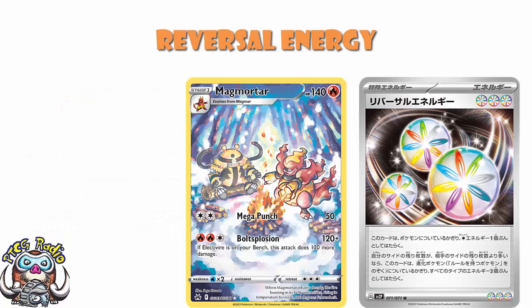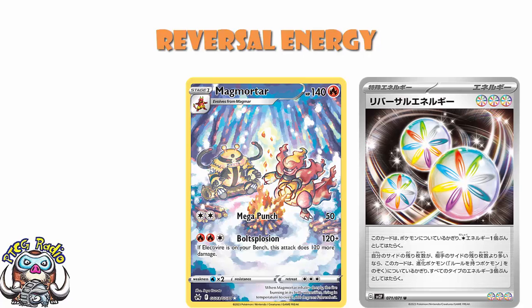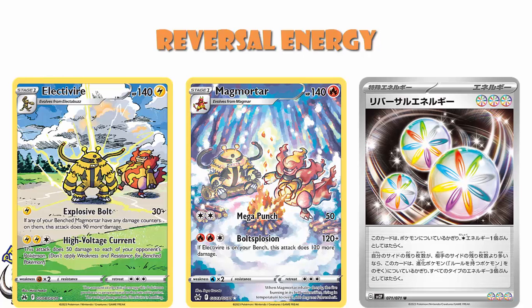How about Magmortar and Electivire from Crown Zenith? They're not actually from Crown Zenith, but I'm using those ones because they're beautiful. You've got Magmortar — free energy, 120. If Electivire's on your bench, it does 240. That's 240 damage for a single energy. Electivire does 50 damage to each of your opponent's Pokemon — spread 50 for a single energy. These are cards which nobody thought about really seriously using, because they're too expensive and they use different kinds of energy.